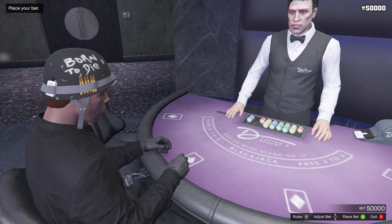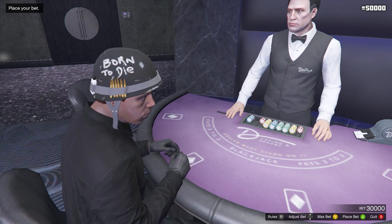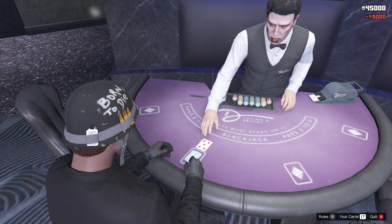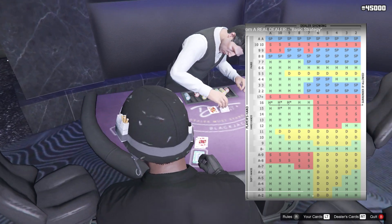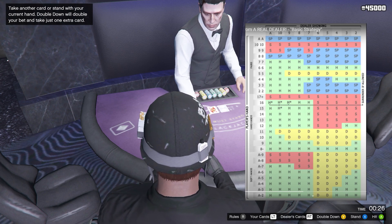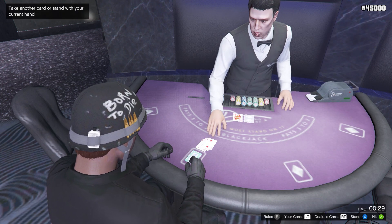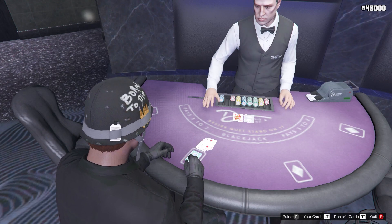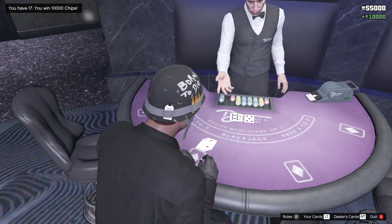I don't want to go all in because that's kind of risky, so I'm going to lower the bet a bit — I'm going to do about 5k. Now I'm just going to place the bet. As you can see I have 15 and the dealer has 10, so if we look at the picture, if I have 15 and the dealer has 10 it's wanting me to surrender if allowed, but we can't risk it so we're going to hit. We got really lucky — we were on 17 so now we just stand. And boom, the dealer went bust and we just won. That only took a few seconds.